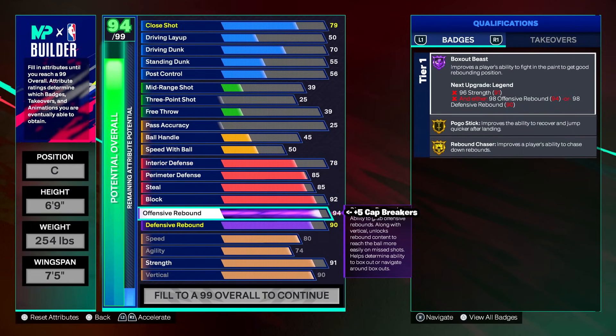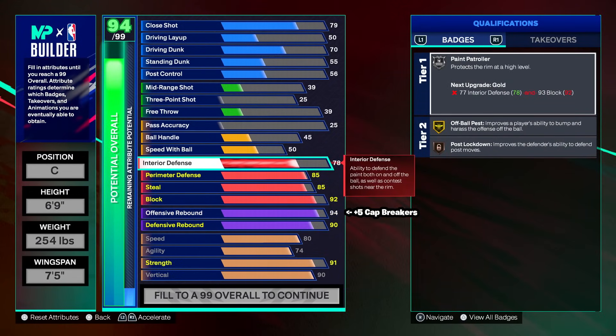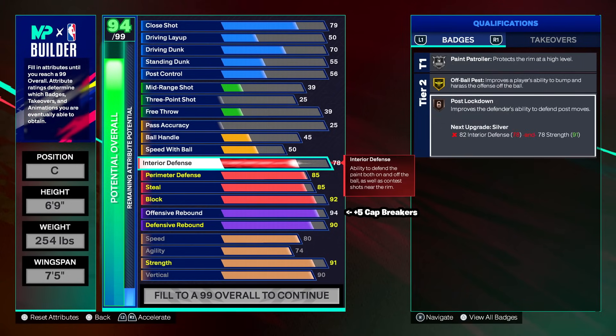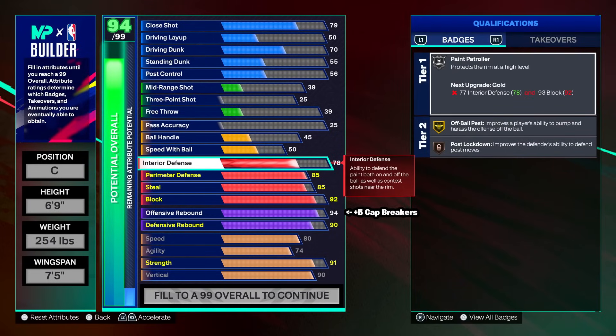Plus five cap breakers going on offensive rebound so we can get that 99. Your season plus one — if you have it — put it on defensive rebound to get a 91. Going back to defense: 78 interior gets silver paint patroller and bronze post lockdown. If you get posted up by a 73 post scorer, the interior helps a little but it's really more about the block. At least we have the badges to stop layups and try to stop dunks.